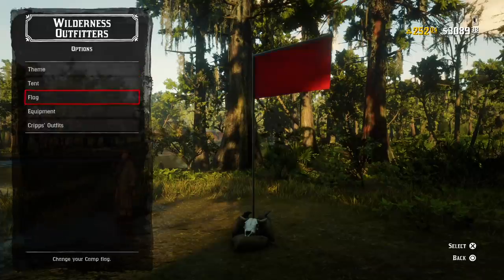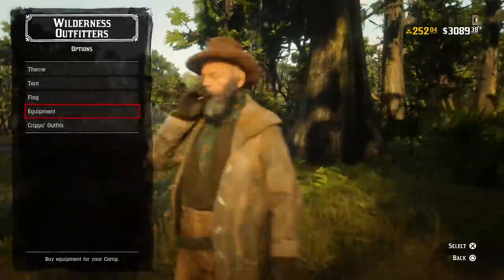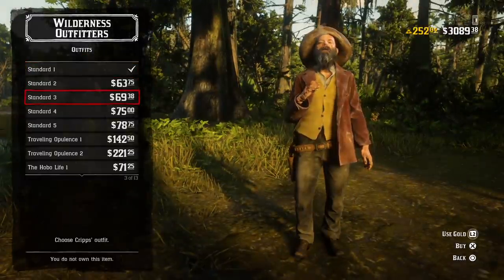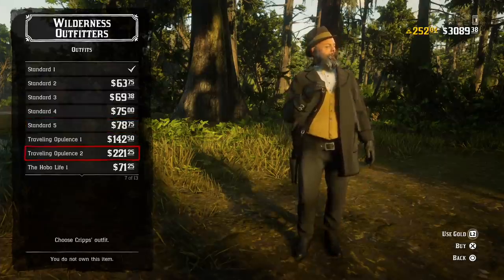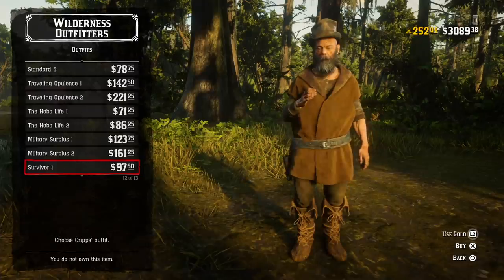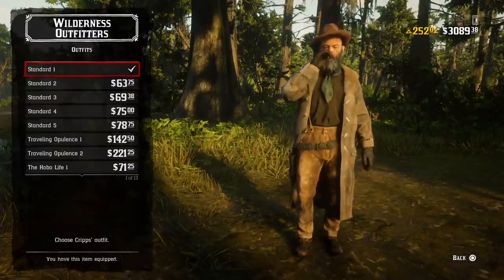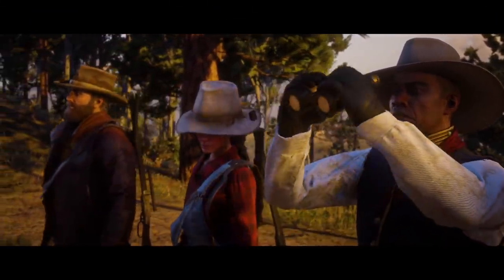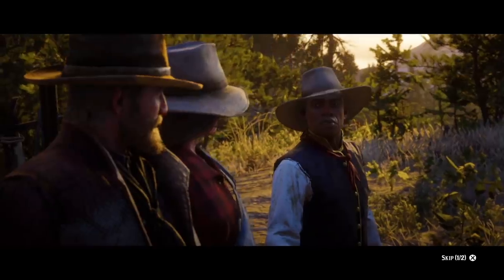This is super important going forward in Red Dead Online because since the beginning of the Red Dead Online beta, the camp hasn't necessarily been a very important feature. You can go there, cook food, change your outfits, look at Crips while he subtracts money from your account — things like that. But there's been no real reason to go to camp because usually it's out of the way. You might as well go to the general store, change your outfit at the wardrobe there, or go to a campsite in town to craft food, ammo, and other supplies.